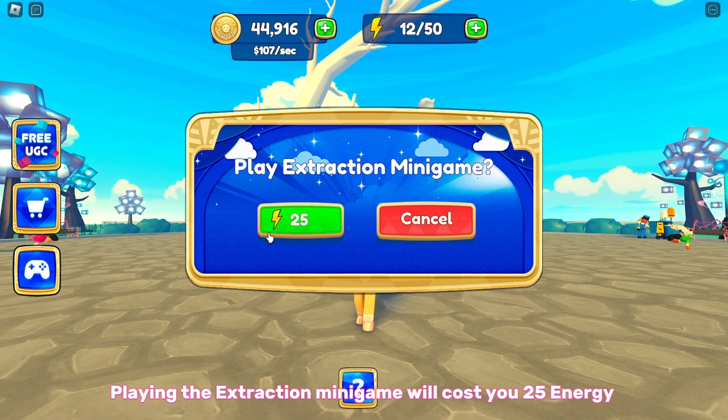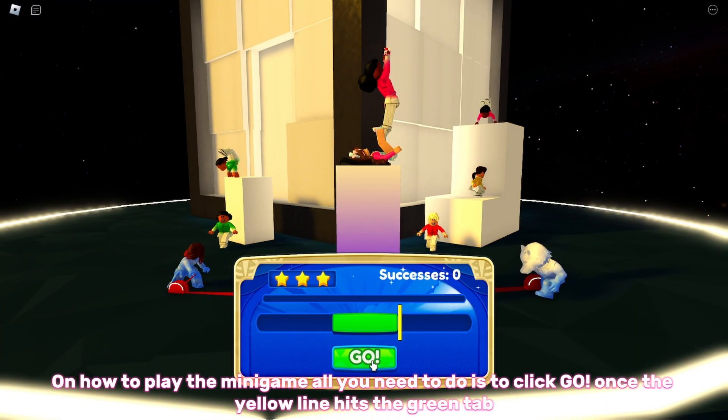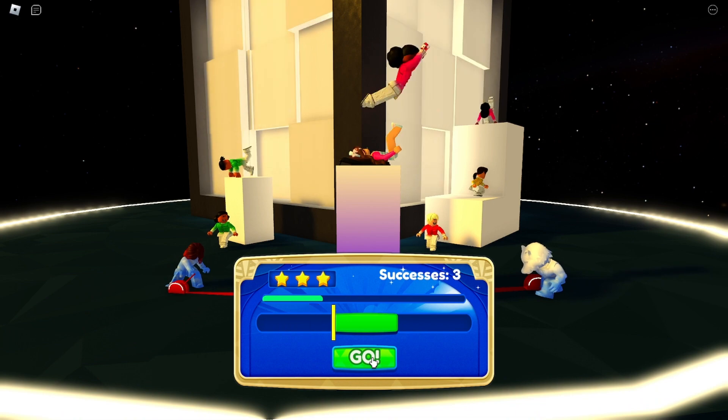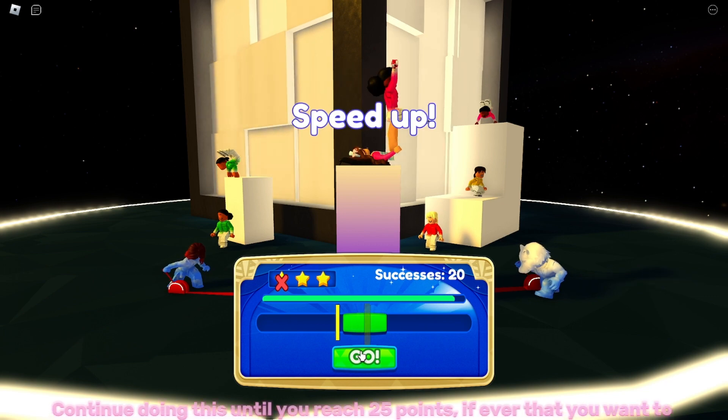Playing the extraction mini game will cost you 25 energy. To play, all you need to do is click 'go' once the yellow line hits the green tab. It's pretty easy to play.